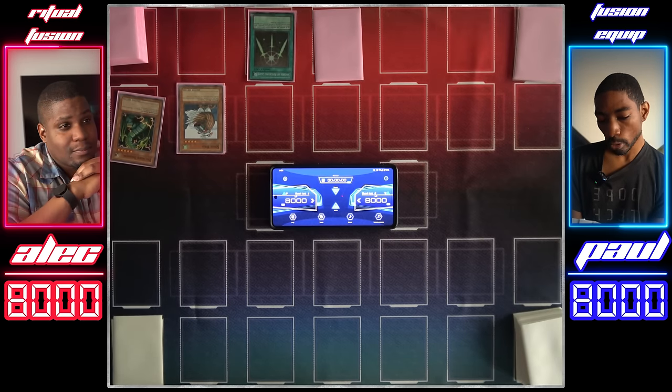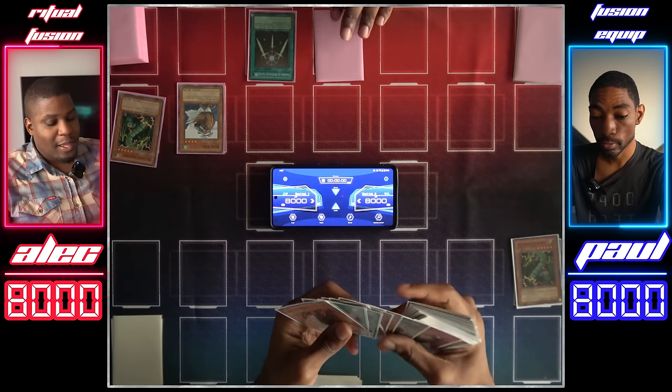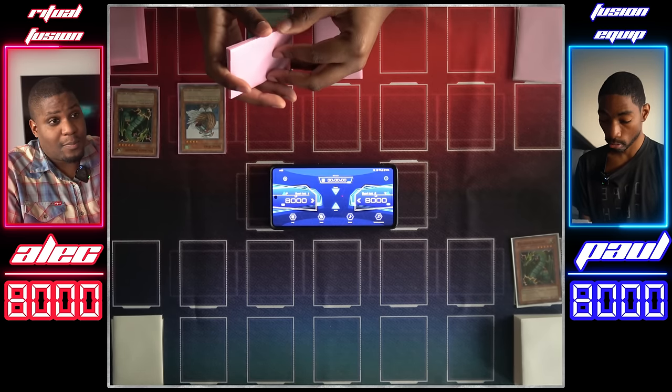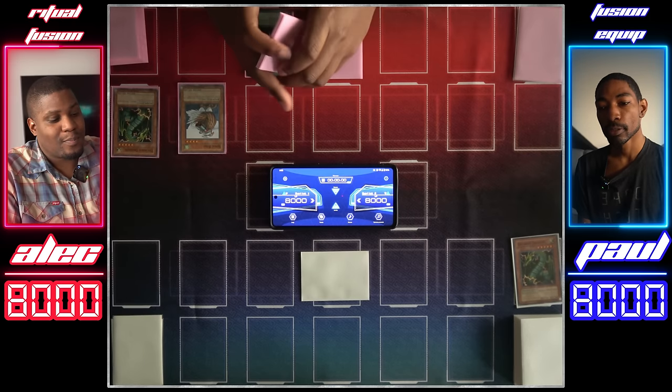I'll draw. I'm going to start this duel by pitching my own Thunder Dragon and get two copies for myself — it is how this game is supposed to go. No attacking, huh? So set your little monster. Maybe I want to. Set. Your move, duelist.